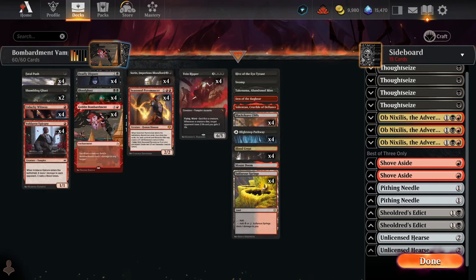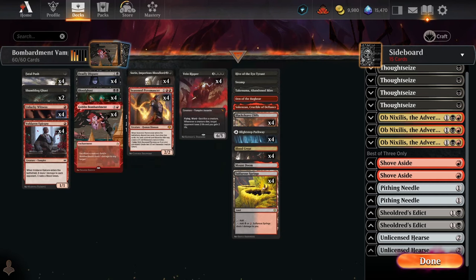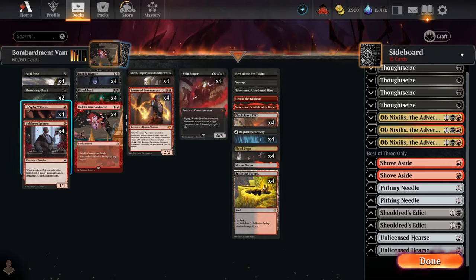Unlucky Witness is really good at ensuring we don't run out of gas — it's the best sacrifice fodder to keep digging for more cards, works very nicely with Bombardment and Deadly Dispute, and is also very good at finding Sorin on turn three. If we have a Veinripper in hand and go Unlucky Witness on turn one into Deadly Dispute on turn two, we get four extra looks at finding Sorin for that very powerful turn-three play. Unlucky Witness is also just great at helping us assemble synergies and find powerful cards like Goblin Bombardment or Seasoned Pyromancer.